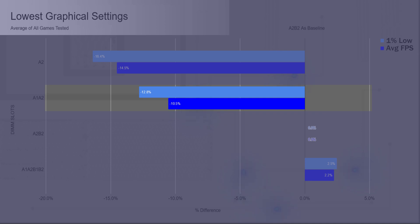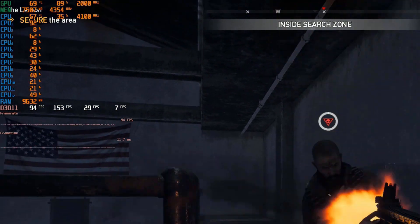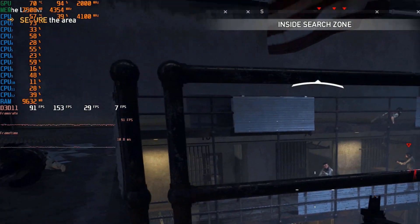When using two 8 gig DIMMs in single channel there's an average loss of 10.5% to the average FPS and a 12.8% loss to the 1% lows. Playing with four 8 gig DIMMs had a modest boost of 2% to the average FPS and a 2.5% boost to the 1% lows. As you can see, when we remove the GPU as the bottleneck there can be a sizable performance difference between single channel and dual channel.